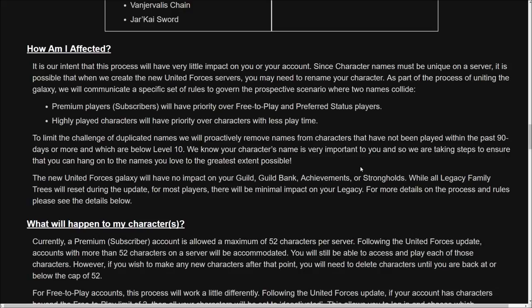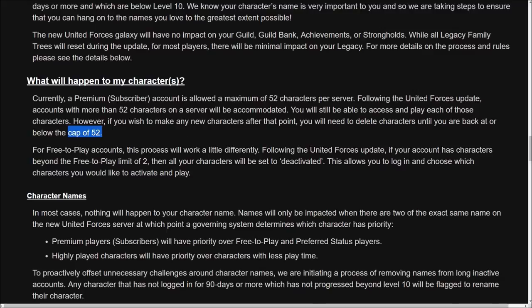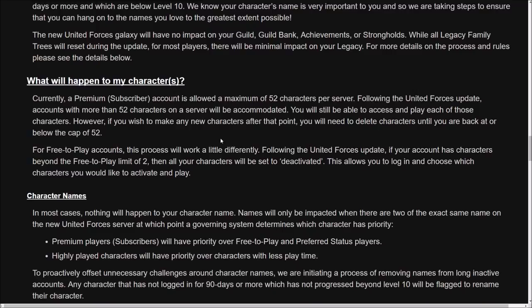They confirmed this will have no impact on your guild, your guild bank, your achievements, or your strongholds. However, there are nuances to keep in mind. With characters, you're capped at 52 — you can't have more than 52 characters on your server. When the server merge happens, they will obviously not delete your characters. You can have more than 52 characters on your merged server, but the cap is still 52, meaning if you want to create a new character, you'll have to delete down below 52 first.